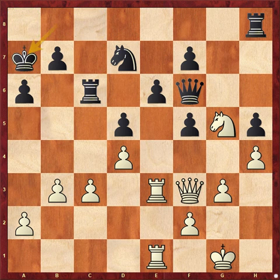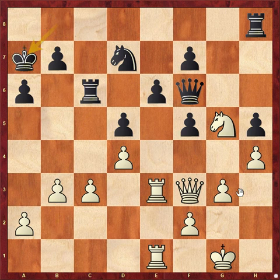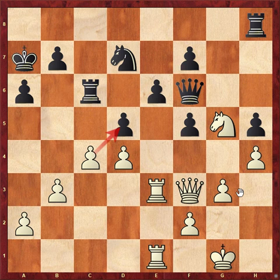Black went King to a7 — maybe Queen g7 would have been a better choice, perhaps equal. After King a7, Nihal Sarin found a very beautiful move which was c4. As I mentioned before, c4 was the idea, but I said it's not immediately possible. Yes, maybe — but the idea behind the move is that obviously you cannot take with the queen, this pawn is hanging, then this pawn becomes weak, and everything slowly becomes weak.